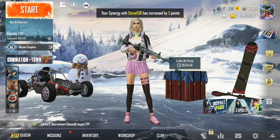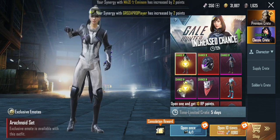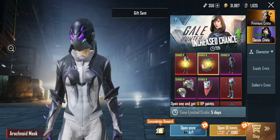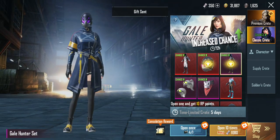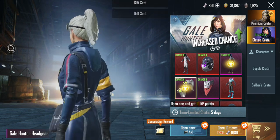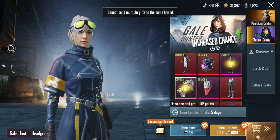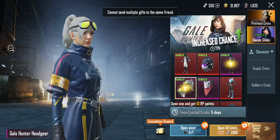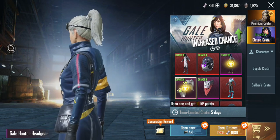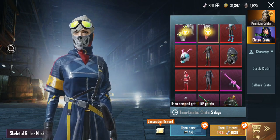There's a new classic crate in PUBG. They brought back the Arachnoid set and Arachnoid mask, but this is new — the Gale Hunter set with the Gale Hunter headgear. It's basically a girl with a ponytail and bangs and some sort of goggles. There's also a guy version to it, and they brought back the Skeletal Rider set.